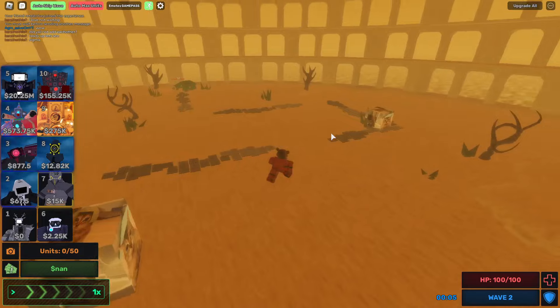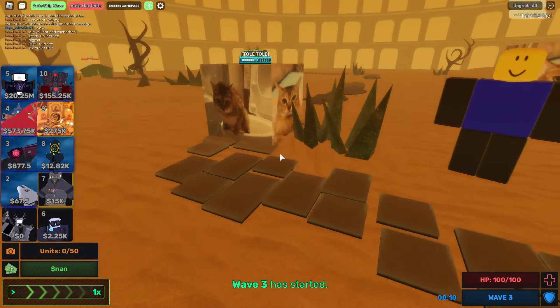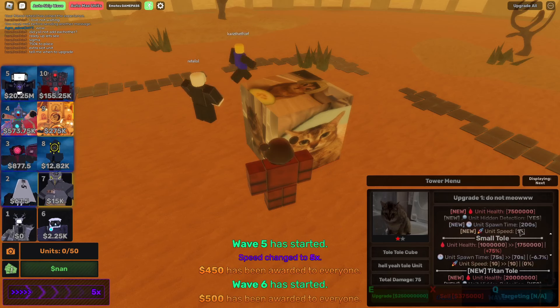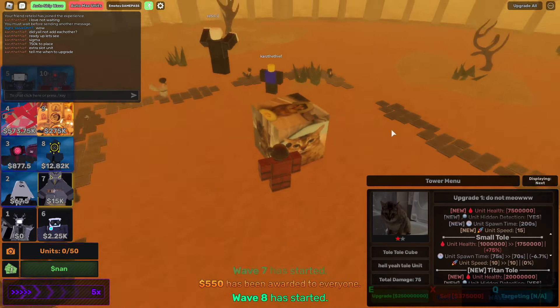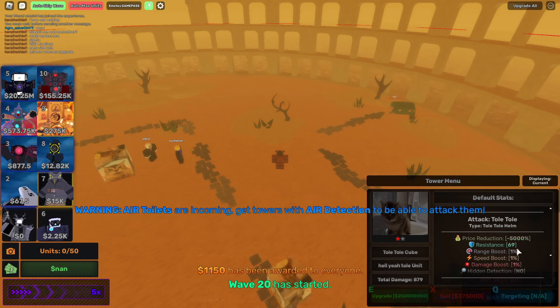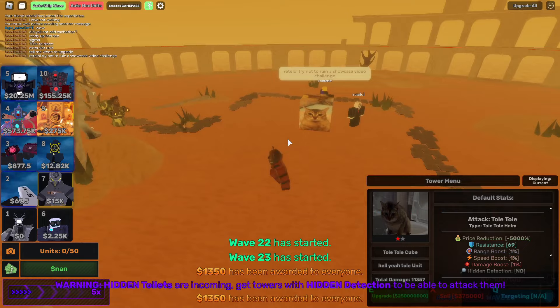What the — why is there... It's a spawner unit. Wait, I like the placing sound effects. So this tower costs 750k to place — what? Minus 5,000 price? At least there's a 1% boost on the other stuff. These towers have to be like troll or something.